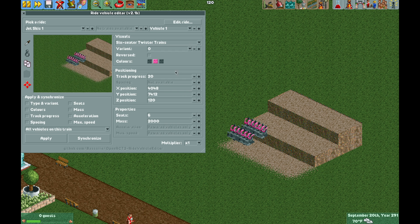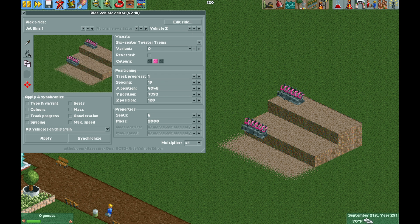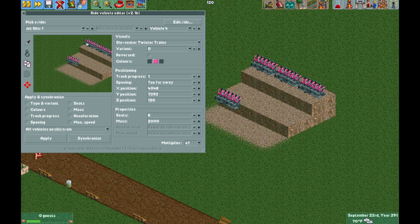Now we can use the picker on the left and move vehicle one to wherever we'd like. It isn't exact — it moves a little bit on the square sometimes — but you want to get it right smack in the middle where it doesn't move anymore. Then go to vehicle two and do the same thing using the picker, moving it right next to vehicle one. Going back to vehicle one, note the Y and Z positions. Vehicle two is at the same Y and Z, meaning they're on the same axis and height. Vehicle three goes to the top of the row at the same Y and Z positions.